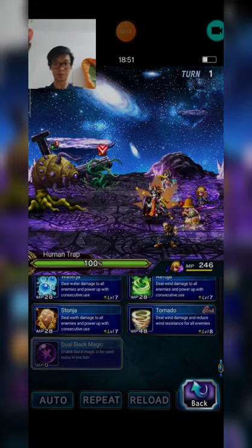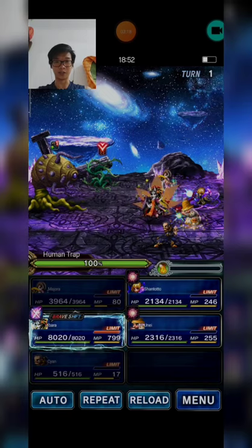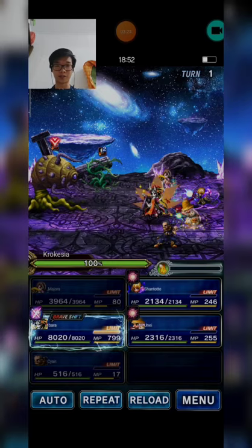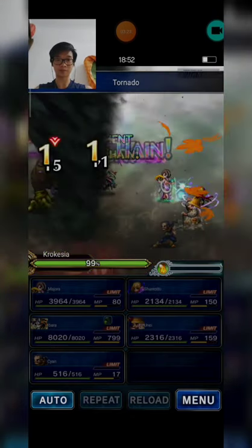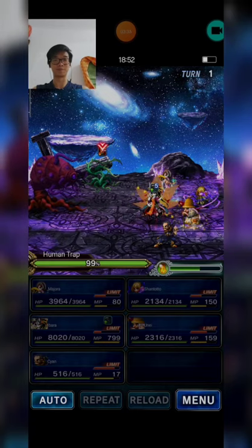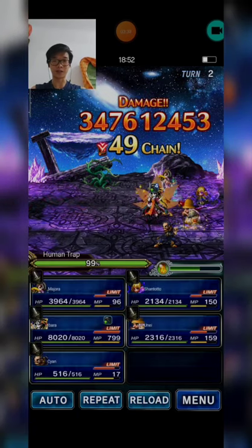Santoto and Yune cast Dual Tornado to create an element chain. We targeted Crocasia again — and we eliminated Crocasia!